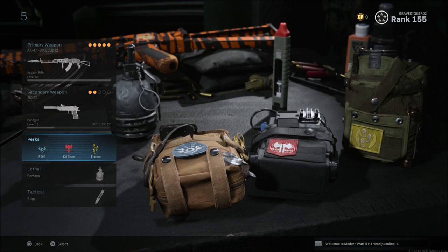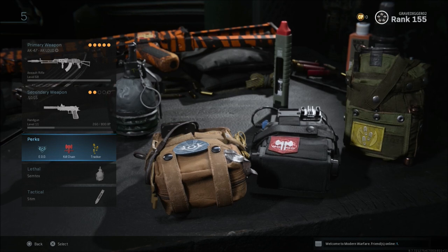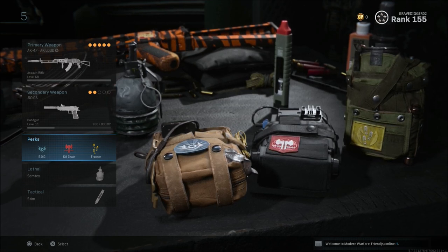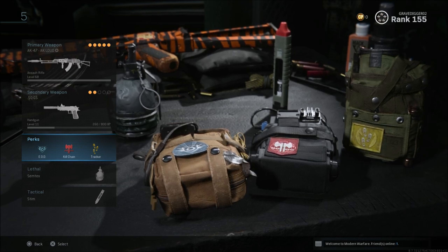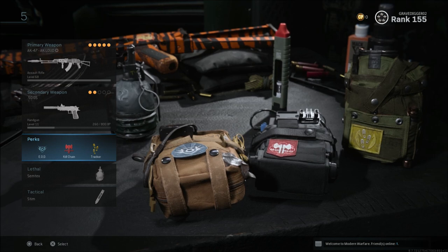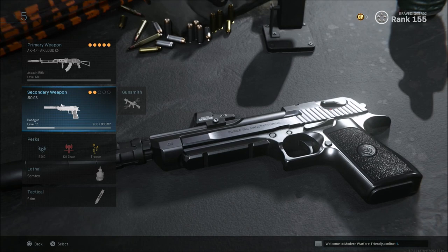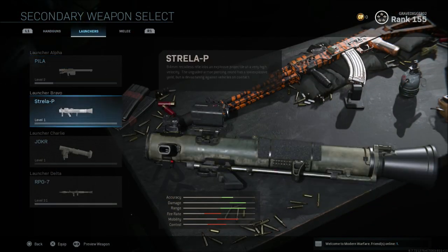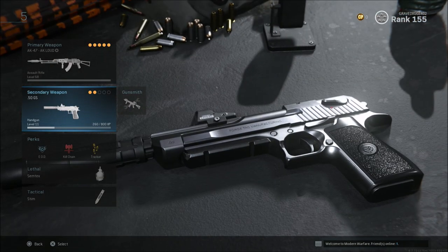Run killstreaks that you know you can get consistently. I can usually get at least one AC-130, if not two, per game in ground war, which is very handy. For Tracker in ground war specifically — it's hard to hear footsteps in ground war, there's a lot of noise going on. I turn my volume way down when I play ground war or it's just ear piercing. I like Tracker because if I lose someone I can see where they went, around a corner or hiding, so I won't get caught off guard. In ground war you could also slap on a launcher — I usually run the RPG for tanks, but that secondary is just personal preference.